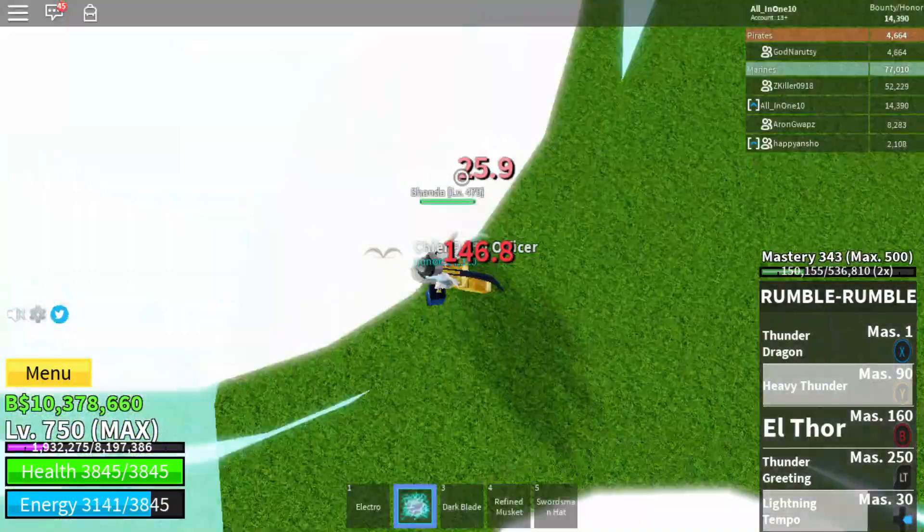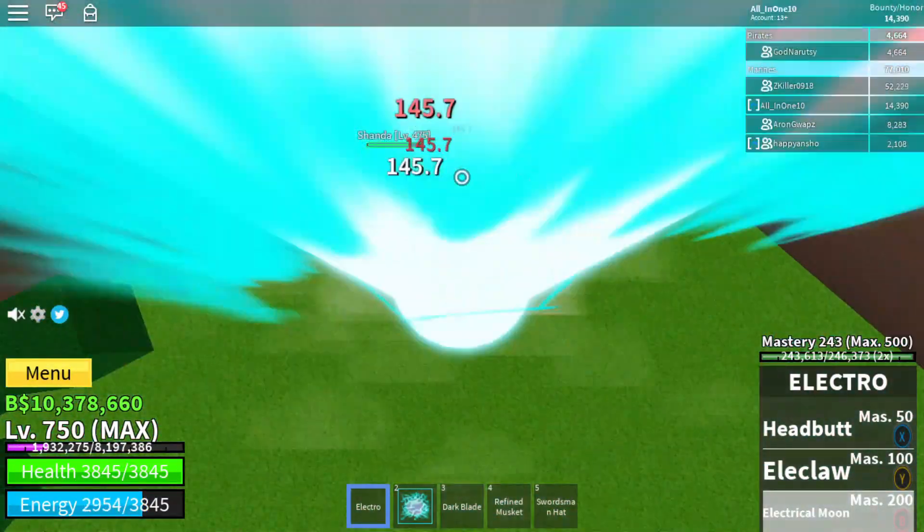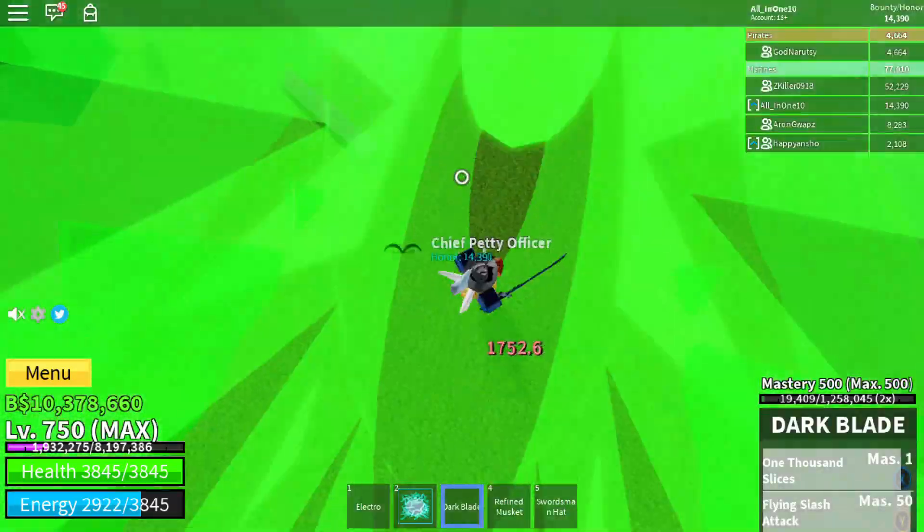Electro is one of the best melee to use with Rumble for combos. If you max the mastery of both Electro and Yoru, you would have a one-hit combo.